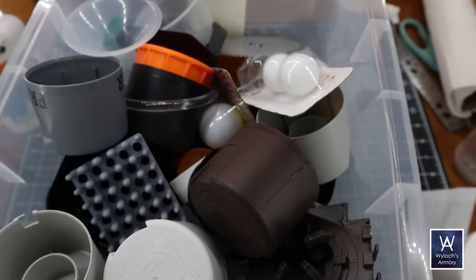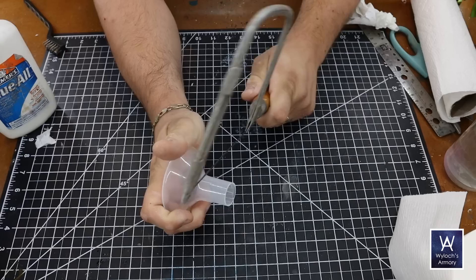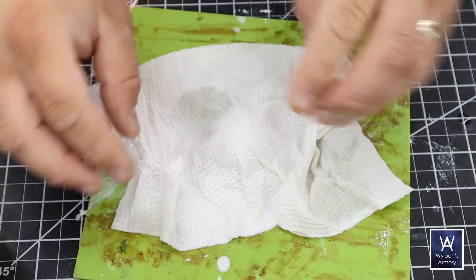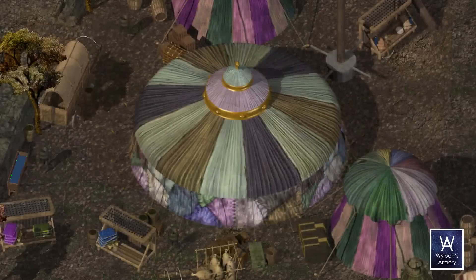Junk bin to the junk bin — what's in the junk bin today? A funnel. I just need to cut off the straight part and this will work for that cap on top of the tent. For the small cap above it, I used a ping pong ball cut in half. Once again, paper towel dredged in that mixture and laid over top, pulled taut, tucked underneath the funnel. While it was still wet I attached a cardstock band around the ping pong ball portion.